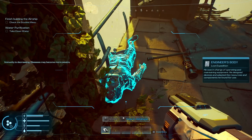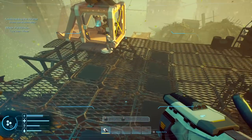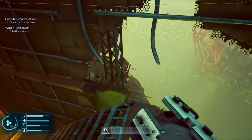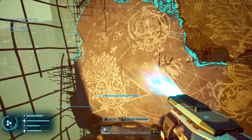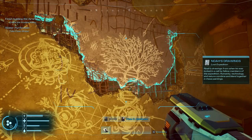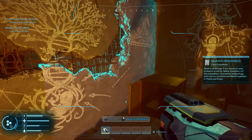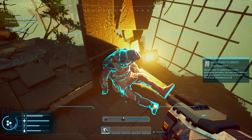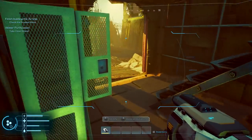Engineer's body: he was charged with operating maintenance equipment, designed devices adapted to resources and components he found. I can't fill up the dirty water just yet — I need to get clean water. If you want to take the scanner off, just press the number key. Here's something showing up — we scan Noah's drawings. When he was locked in a cell by fellow expedition members, he painted humanity, technology, and nature combined and blending together. That's Noah's body — his job was collecting and studying biological samples, supposed to find a cure for the virus.